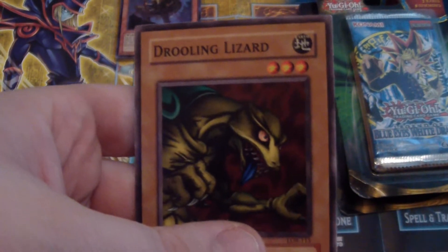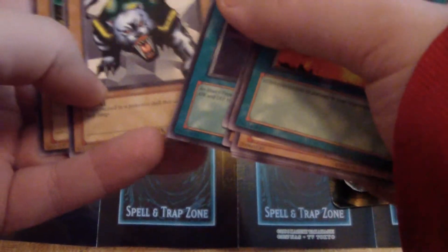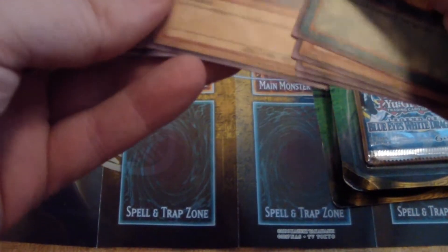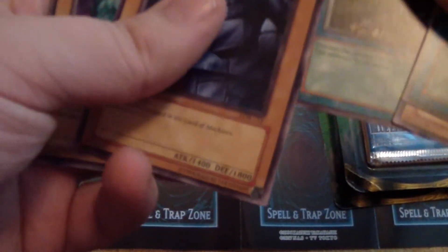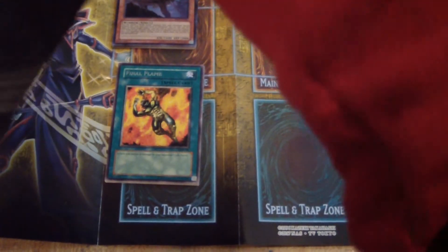I actually like that it's called Drooling Lizard, just because of that first episode of Yu-Gi-Oh when Tristan referred to them as drooling monsters. Turtle Tiger — let's see — Crab Turtle, Turtle, okay. Steel Ogre Grotto — I think both Steel Ogre Grottoes are in these packs. Let's see if I can get them both — Steel Ogre Grotto Number One and Two. It's kind of a long shot since I only have two of the Legend of Blue Eyes, but let's see. At the very least, let's see if I can get three Hollows.